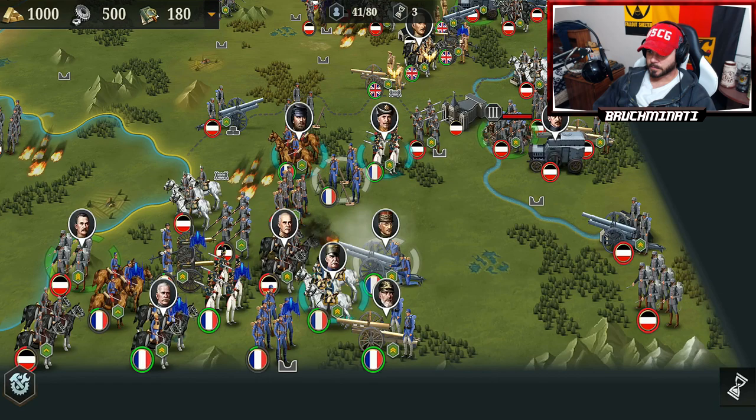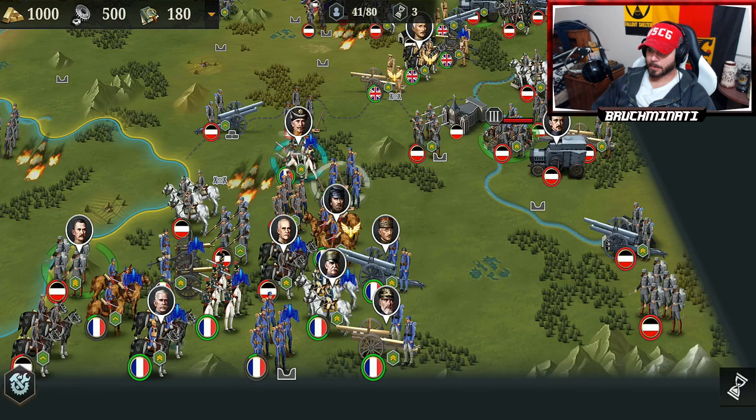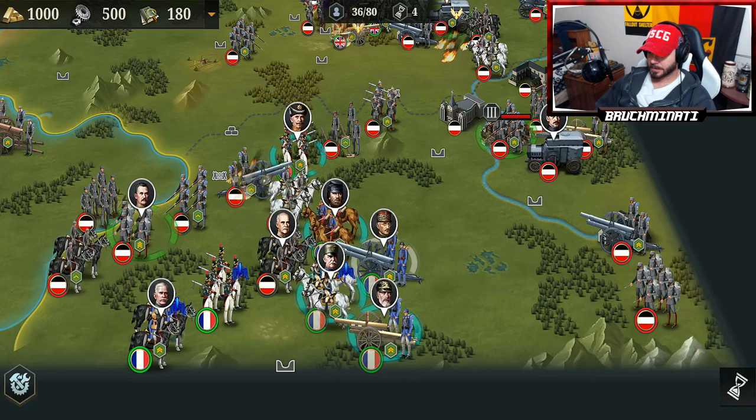I tried this and I lost. I went east and tried to take the city in green, and by the time I got it, Paris had been taken and I lost. I guess they need my help in Paris. So we're gonna break through this German line here and go set up a perimeter around Paris.